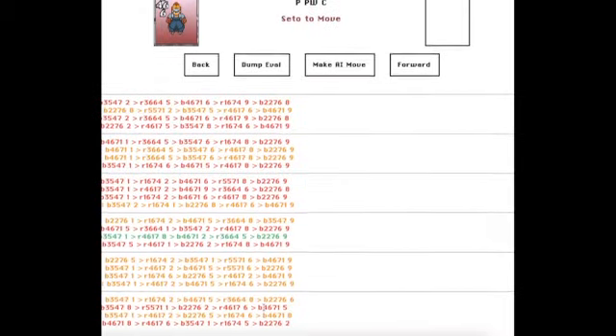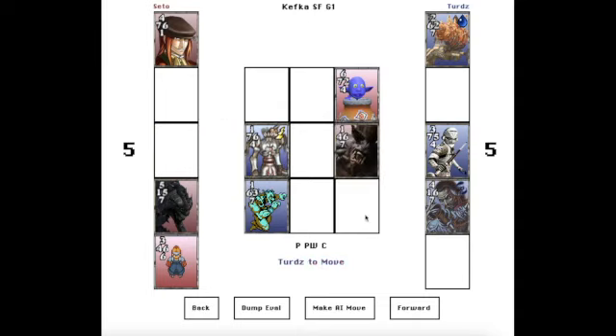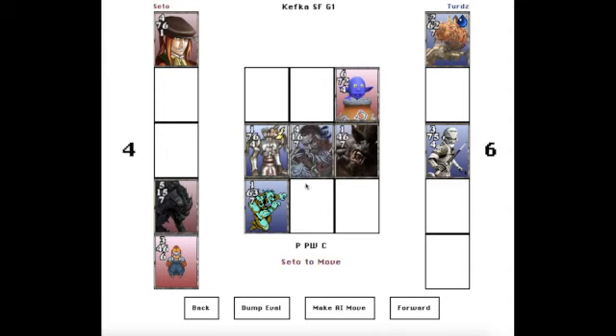There is a win here. The correct thing was to build out from 6 with 5-5-7-1. Seto chooses a different card for 6: 1-6-7-4. But Turds has really good side-to-side sweepers. Turds blocks 5, and suddenly 3-5-4-7 and 2-2-7-6 dominate. Seto has such a hard time — he can't ever play in 1.